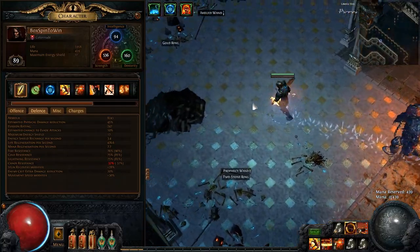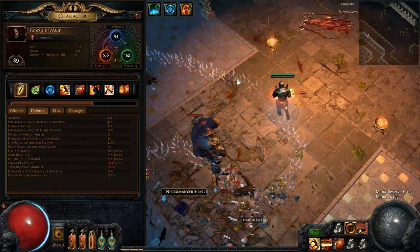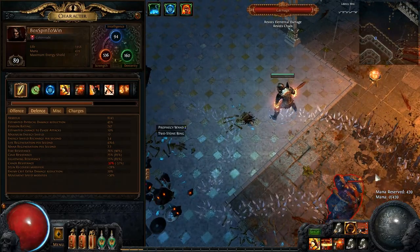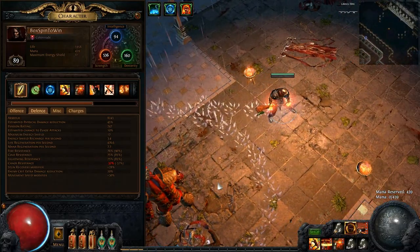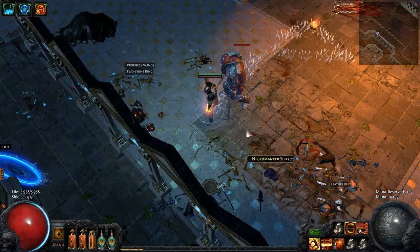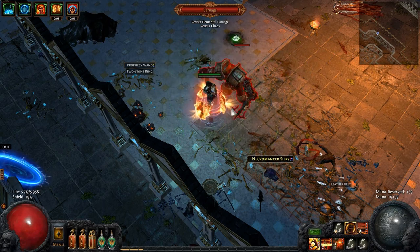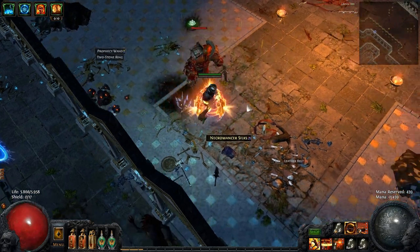If you run in a straight line away from him like this, he can grab you in with his pull and then smash you very hard. As you can see he has a pull attack and a smash attack. The smash attack you saw there does a ton of damage. His normal attacks do a lot but his smash is insanely dangerous.